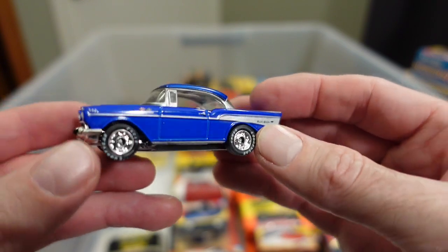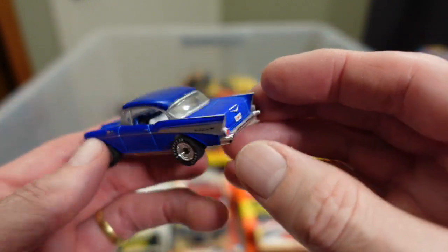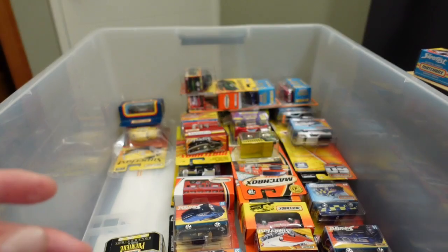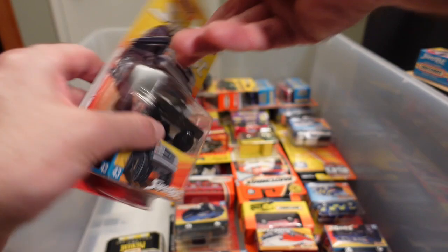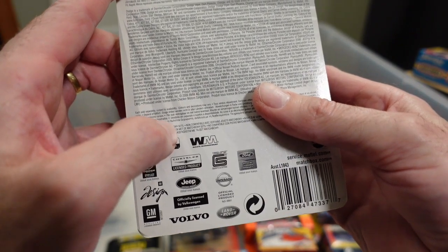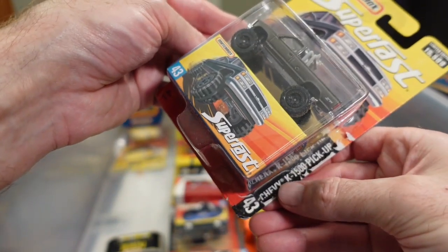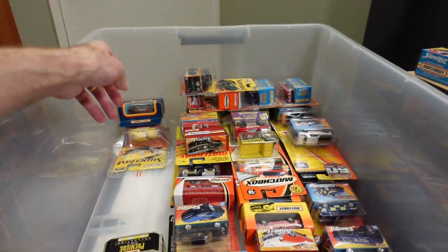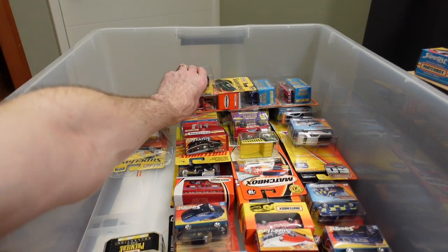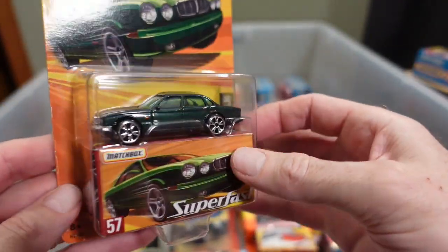57 Bel Air — it is a '57. Beautiful paint job. What is this — Superfast? I think that was 2006, wasn't it? Yeah, 2007 release of the Chevy K1500 pickup. Again, these are all open but that's fine, that's what I do to mine anyway. Jaguar XJ6 in that fantastic bottle green.